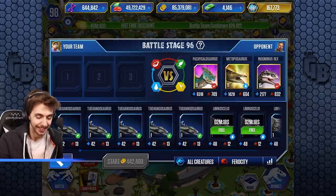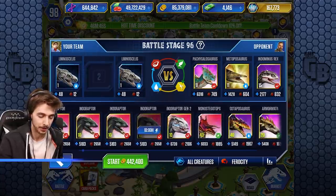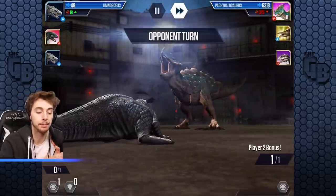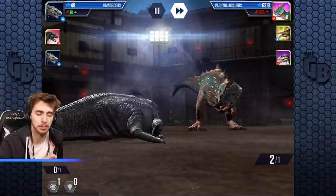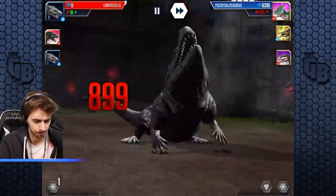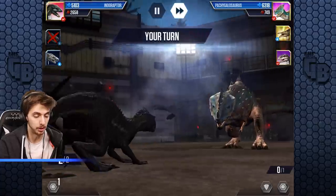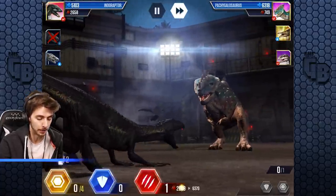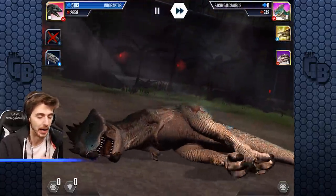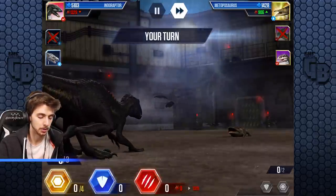Whoopsie daisies. Let's speed up towards the daily mission. I forgot that Pachygalosaurus even at level 11 has 6,000 health - I was expecting to kill it in two hits but it needed three. We can easily win this: go for the three hits we need for indoraptor, then switch out to Lima Lima Lima, go for reserves, and from there we're good - we just need to see what he does.